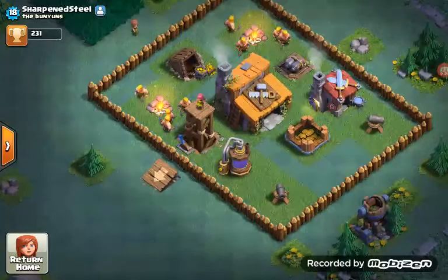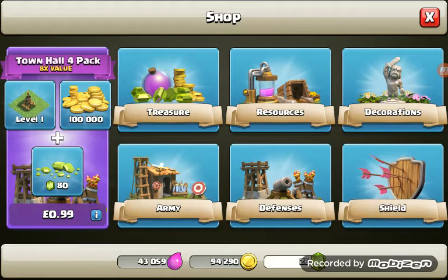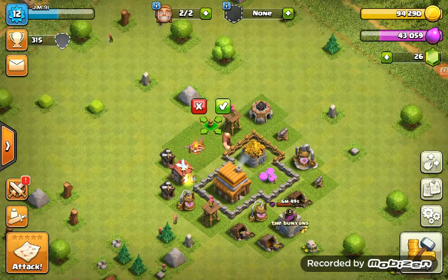Let's check out the builder base — I haven't checked this out in a while, actually. It's really good. Let's see if my troops have been trained up. I'll just grab that gold. I really want one of these babies because they are good. So I'm going to add in a few walls because I've got lots of money — I'm just going to go and do it.